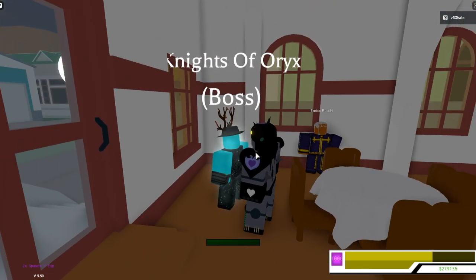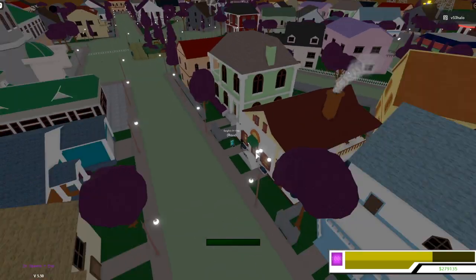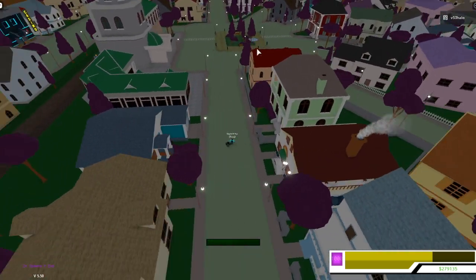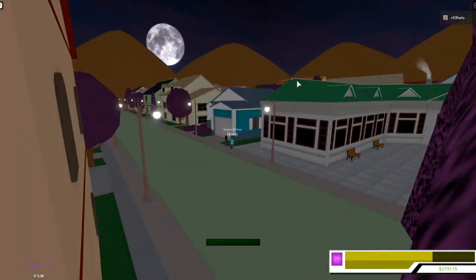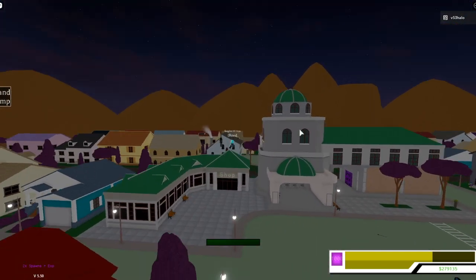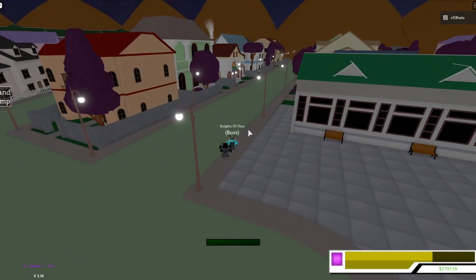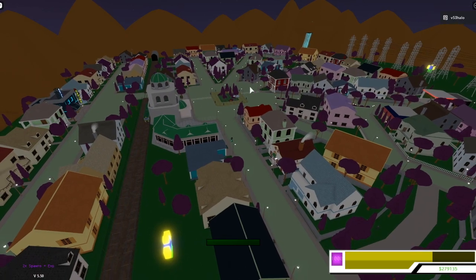Before you actually collect them, you have to have Italy access. If you don't know how to get that, you have to fill up that meter over there and then kill Notorious B.I.G. Then you go over to an NPC in there with Gyro. You click on him and he'll say you have the Italy ticket now, and you can click on the train and go to Italy.